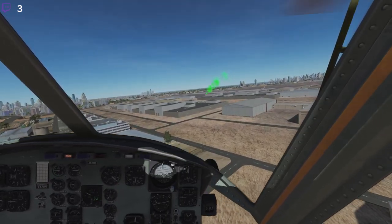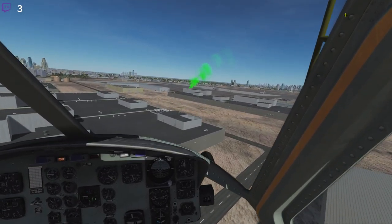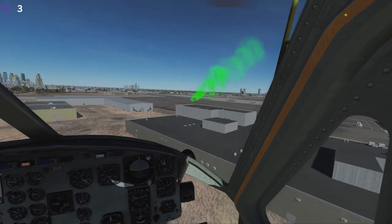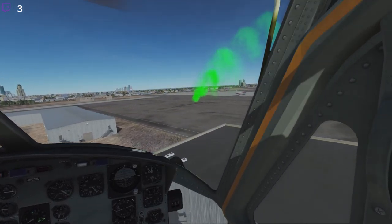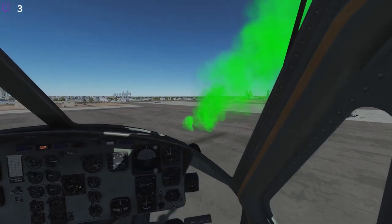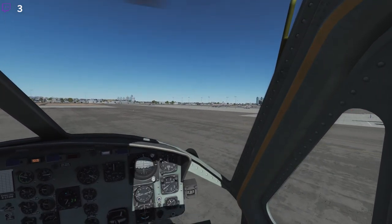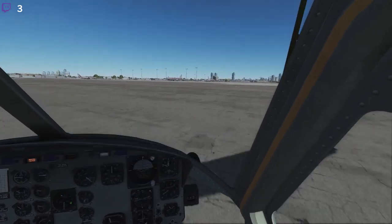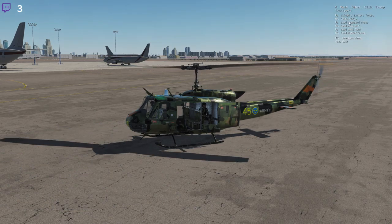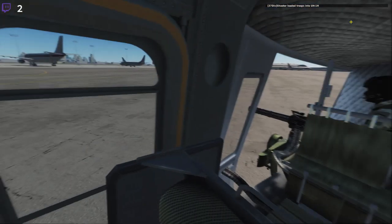We are going to load a standard troop of soldiers that will be tasked with taking out the SAM sites. It's going to be very interesting to see if we are going to be allowed to get close — as far as the intelligence I saw, we are looking at at least two different SAM sites. That was not a good landing, but I'll take it. Load standard troops — and we have loaded troops. Shooter departing Dubai International with troops.